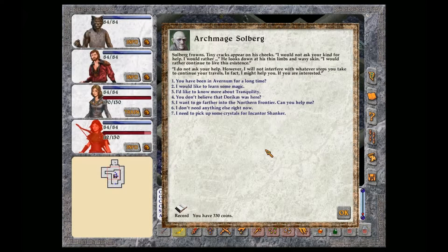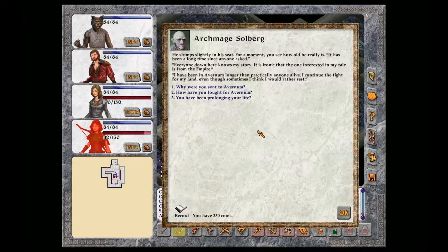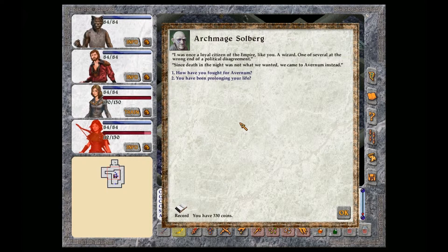I might help you if you are interested. You have been in Avernum for a long time. He slumps slightly in his seat. For a moment you see how old he really is. It has been a long time since anyone asked. Everyone down here knows my story. It is ironic that the one interested in my tale is from the Empire. I have been in Avernum longer than practically anyone alive. I continue the fight for my land even though sometimes I think I would rather rest. I was once a loyal citizen of the Empire like you, a wizard, one of several at the wrong end of a political disagreement. Since death in the night was not what we wanted, we came to Avernum instead.